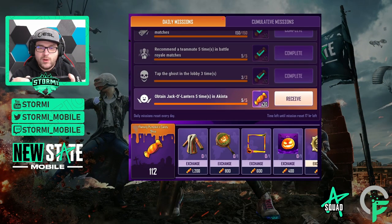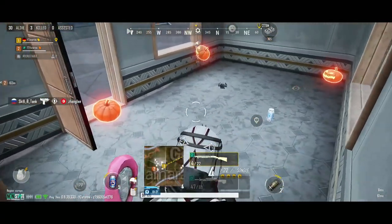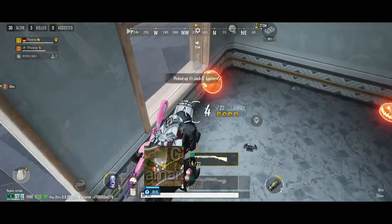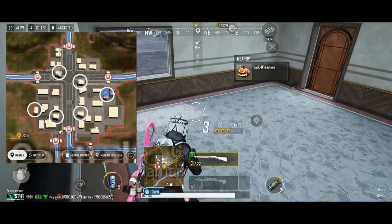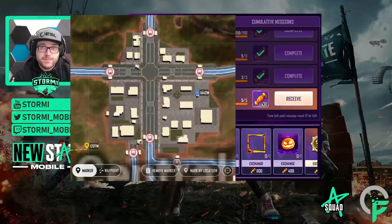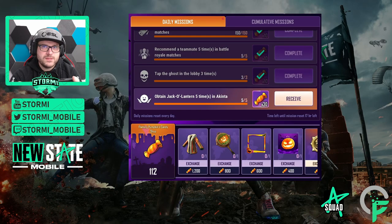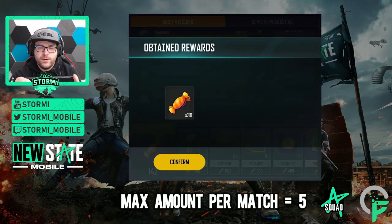The last daily mission is to obtain jack-o-lanterns five times in Akinta. These lanterns are found inside buildings. The best way is to go to the small 1x1 buildings — the little ones. I found a bunch of them there. In Central there are a lot of these little houses, making it the fastest way to get them. Do it five times, that's the max. You can do it all in one match and you'll receive 30 further candies.